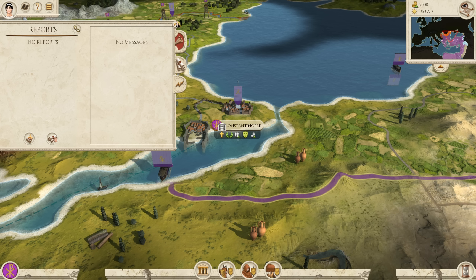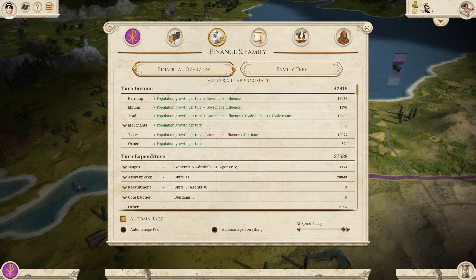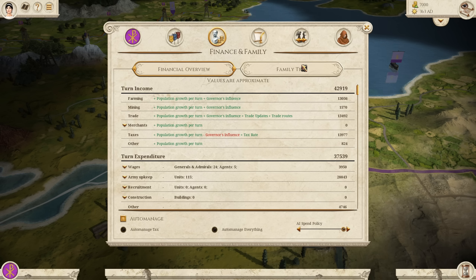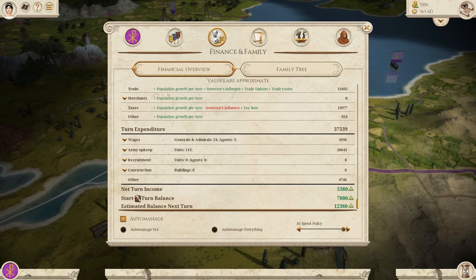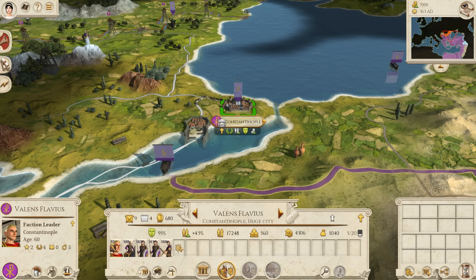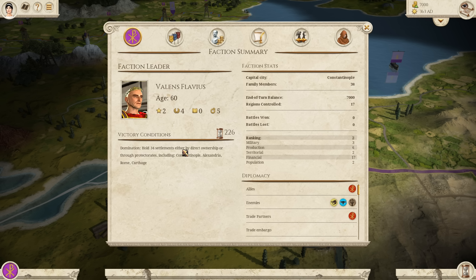There's a currency crisis at the moment. We have 7,000 in the bank and a lot to deal with in this campaign. One of the major issues you have to deal with in Barbarian Invasion playing as the Romans is finances and religion. Fortunately in the East we have a lot of decent, wealthy territory, so we've got a nice treasury and we're making a decent amount of cash. Our faction leader is Valentines Flavius. To get our victory conditions we need 34 settlements — we need to take Constantinople, Alexandria, Rome, and Carthage.